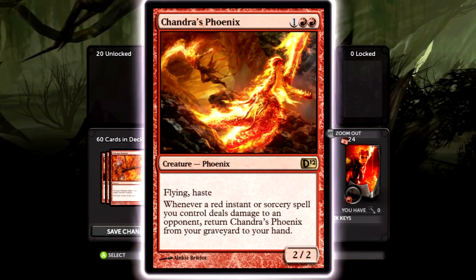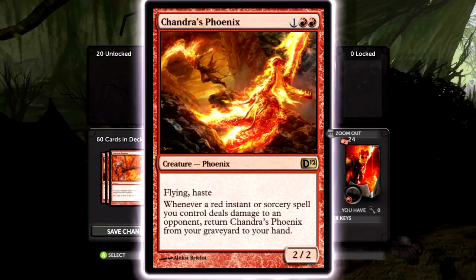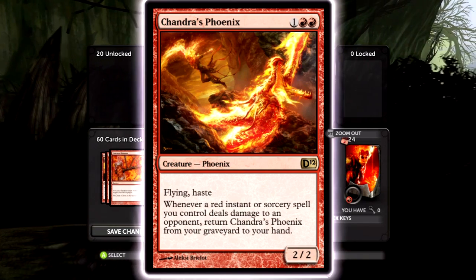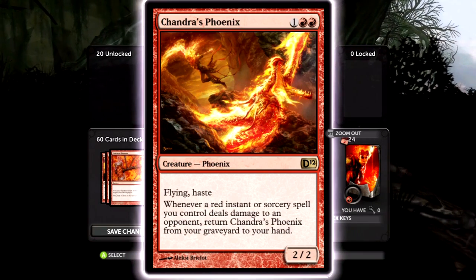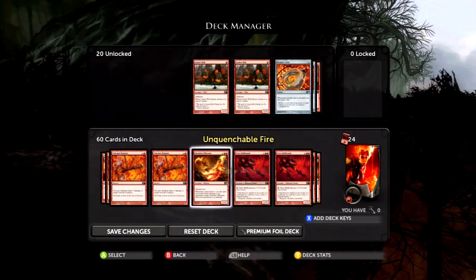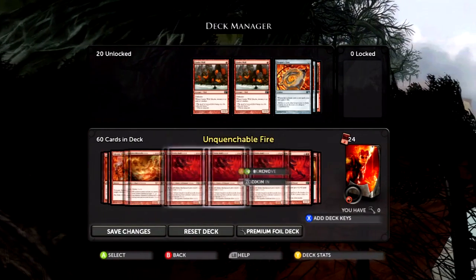Chandra's Phoenix is absolutely amazing. Flying, haste — whenever a red instant or sorcery you control deals damage to an opponent, return it to your hand. So it's a 2/2 flying haste, basically like Sky Knight Legionnaire from March to War, except you can also get it back. Even if they kill it or have to chump block, you can just retrieve it and use it again.